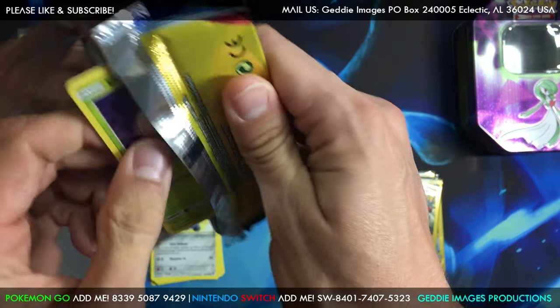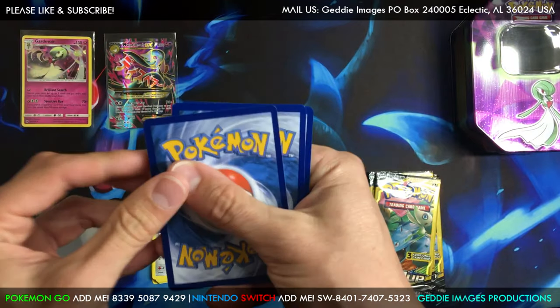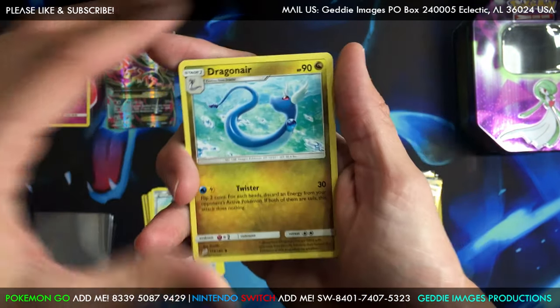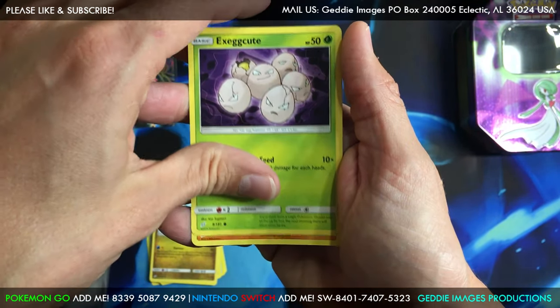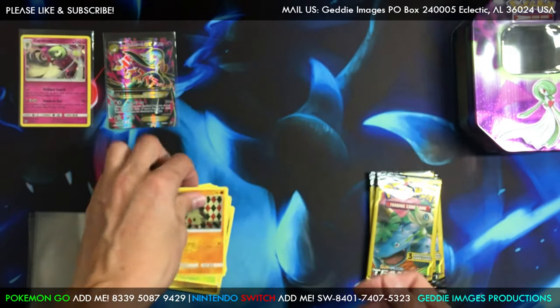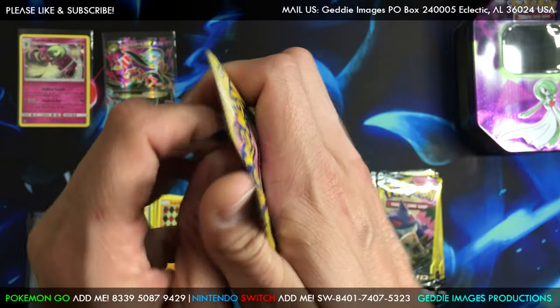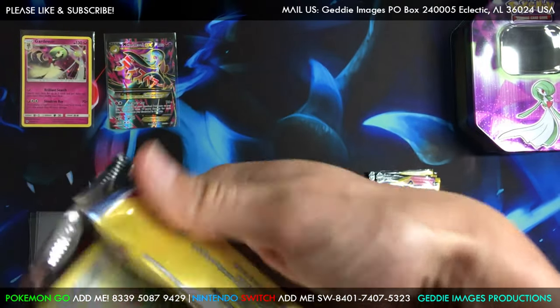Pokémon GO event is going on right now. If you haven't been on there, Halloween Pokémon are around — a lot of ghost Pokémon. If you don't have any ghost Pokémon and need candy for that, log on and do it guys. Exeggcute, Larvitar. And that runs through Halloween of course.